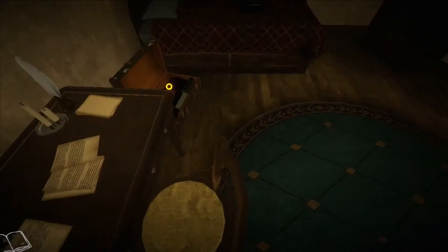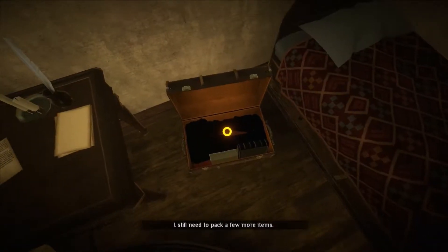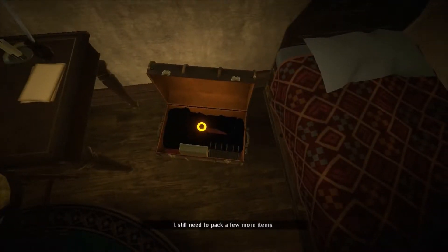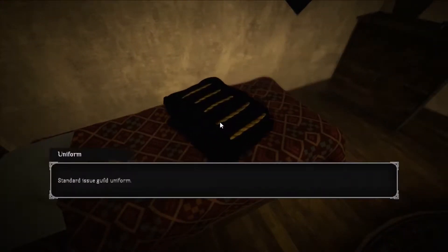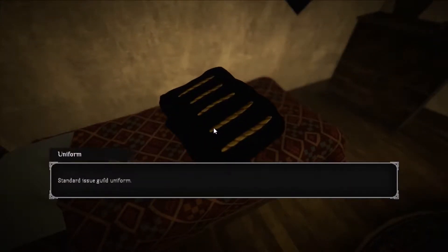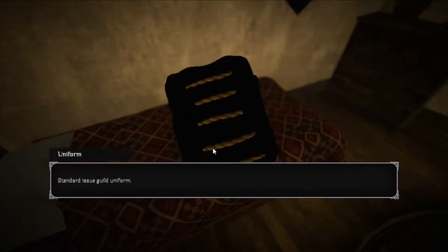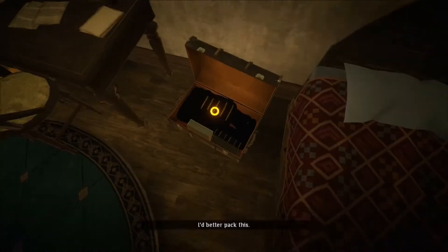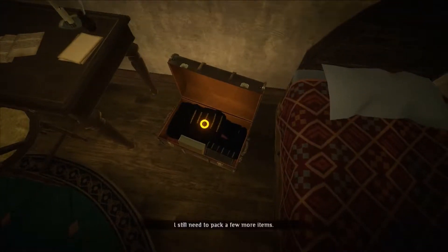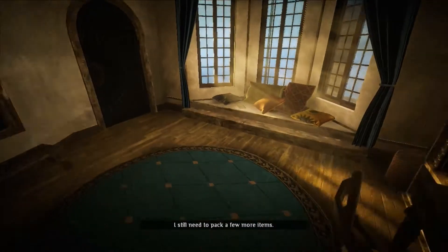Okay, so we have to find something. There's something over here — I need to pack a few more items. What is that? Standard issue Guild Uniform. I'd better pack this. So we got to put this in the case. What else do we need?